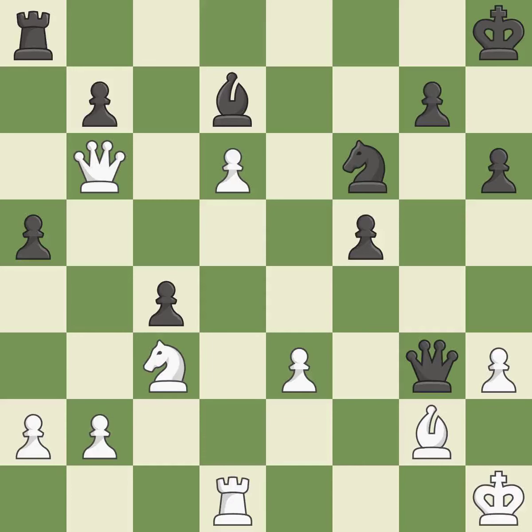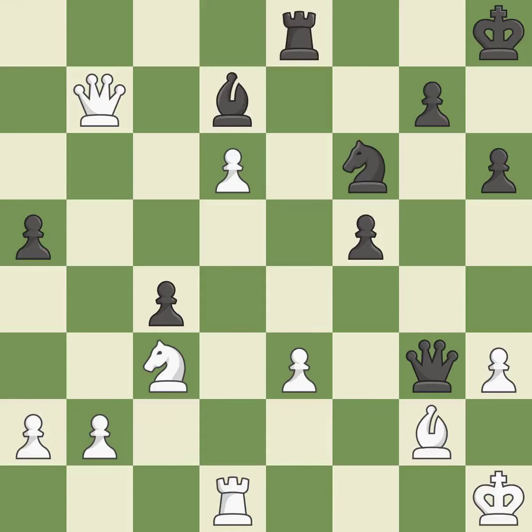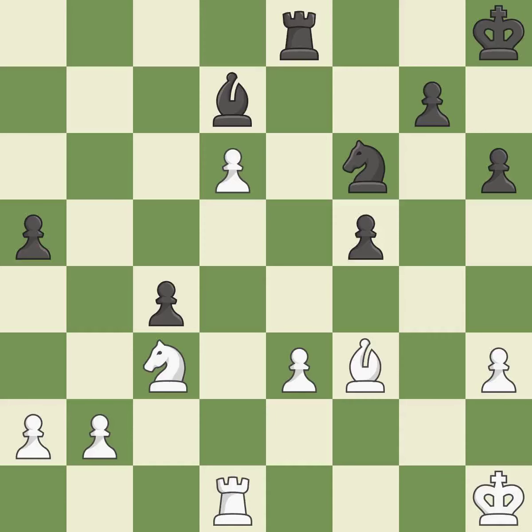The queen is now on a square that is more secure — it is ideal. This misses a chance to threaten a queen and gain a tempo — it is incorrect. The rook is now on a square that is more secure — it is ideal. This provides an equal exchange of parts — it is ideal. This secures a pawn — it is ideal. Recaptures — it is ideal. It was a free pawn there.